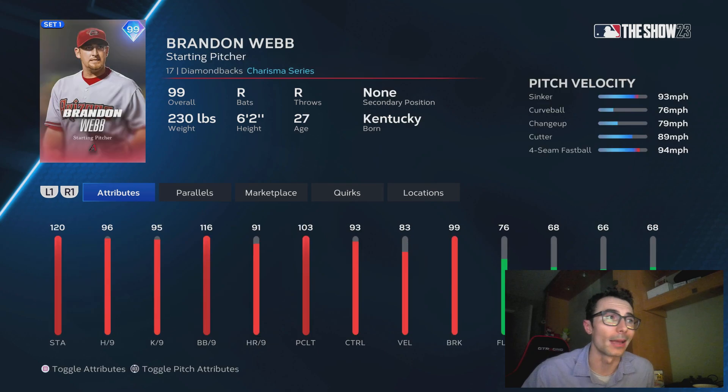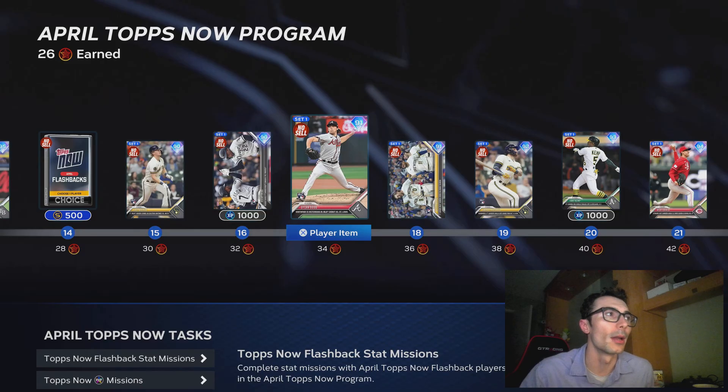We have an additional pack — this is the Dynamic Duos pack. We have Gary Carter and Brandon Webb. Personally, I wouldn't really use either of these guys. I thought Gary Carter might be a little bit better — he would be a platoon option as a guy to face lefties specifically.